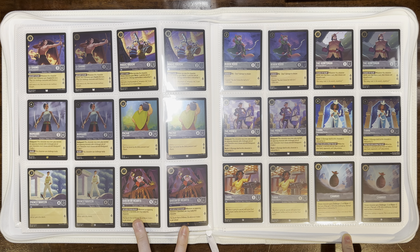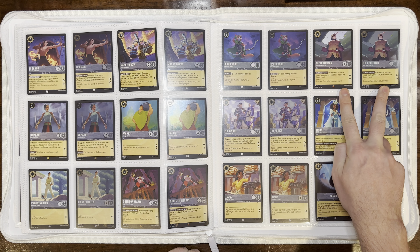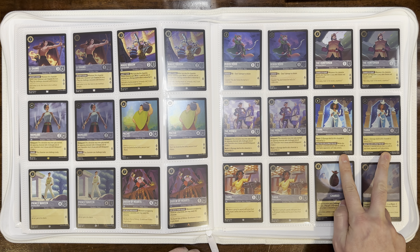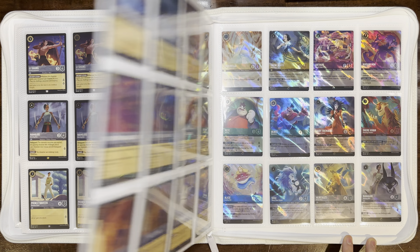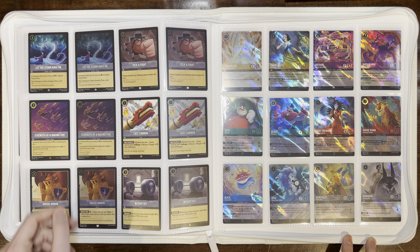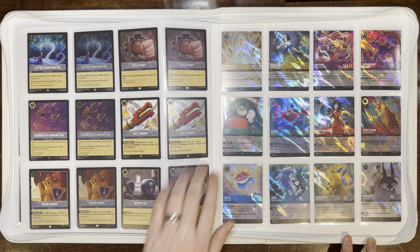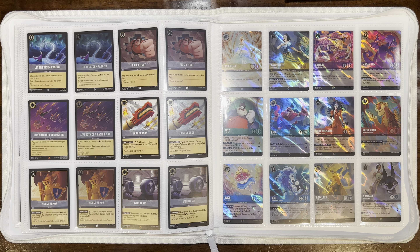Li Shang Archery Instructor, Magic Broom Industrial Model, Namaari Morning Mist — our next legendary — Pacha Village Leader, Prince Naveen Penniless Royal, and Queen of Hearts Capricious Monarch. Then Robin Hood Capable Fighter, The Huntsman Reluctant Enforcer, The Prince Never Gives Up, Tiana Celebrating Princess, and Tiana Diligent Waitress. The action cards wrapping up Steel: Charge, Let the Storm Rage On, Pick a Fight, Strength of a Raging Fire, Last Cannon, Mouse Armor, and Weight Set. That finishes all 204 main set cards.